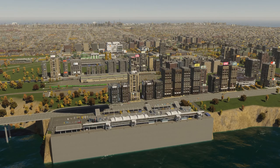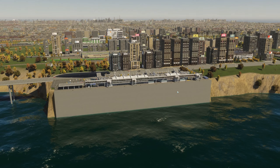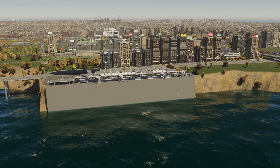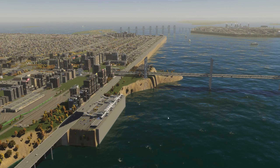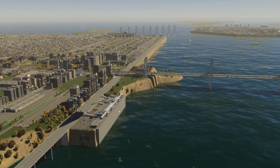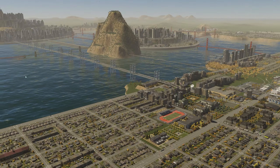I have a few ports here: two cargo ports and a few large office buildings by the coast. And here is the passenger port, which I just realized is too tall — it probably doesn't align properly with the ships. That's an oversight on my part.